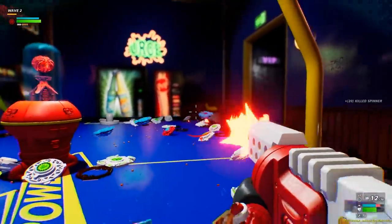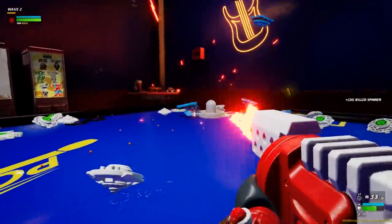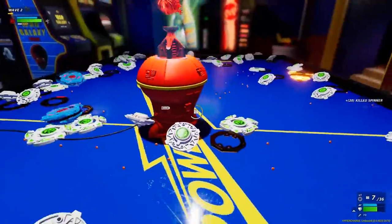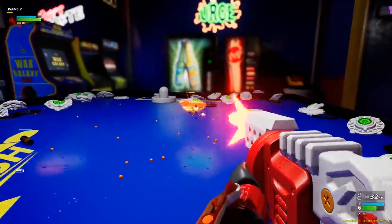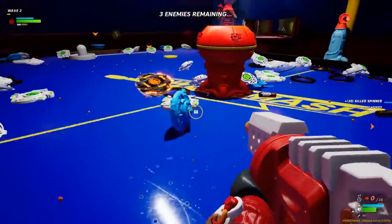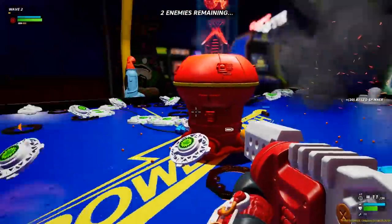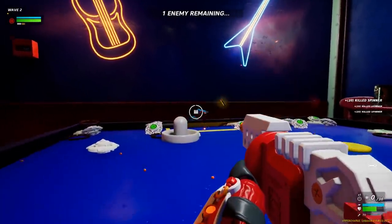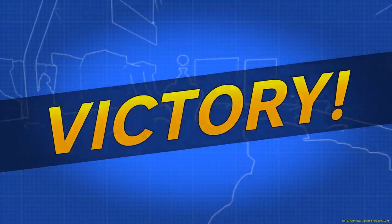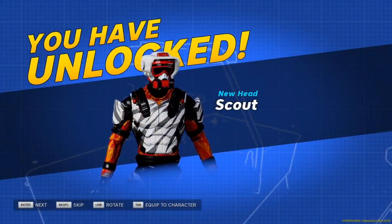Okay, maybe turn it down a notch. What was that? A golden Beyblade! They're like flying and they explode. We want those to blow up away from the base and away from us. Get it off the map - perfect! Just like that, I unlocked a new head - Scout.